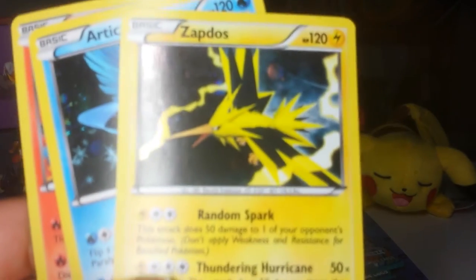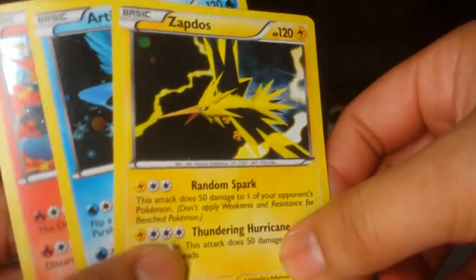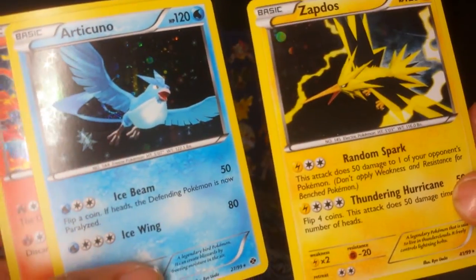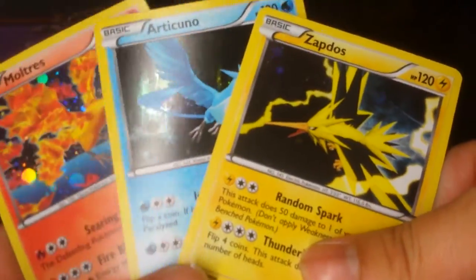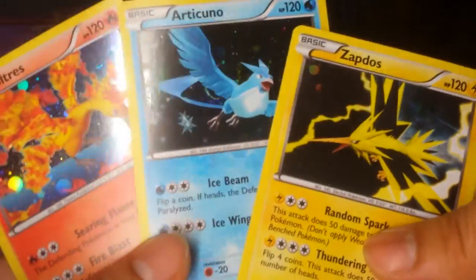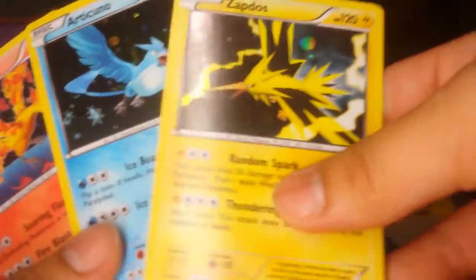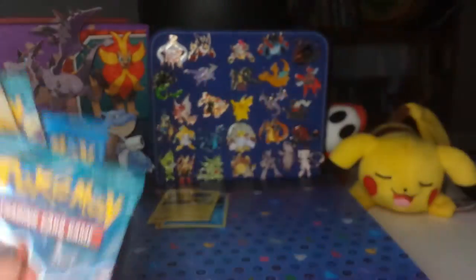We have these promos to check out — we got that Zapdos, the Articuno, and the Moltres. Which one is your favorite? Mine is Zapdos. I just think Zapdos looks the coolest. I like all three of them, but I think I like Zapdos the most. And that Pikachu coin — you've probably already seen one of those before.